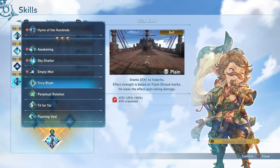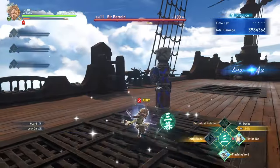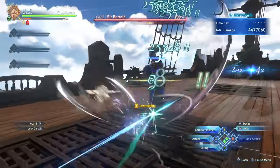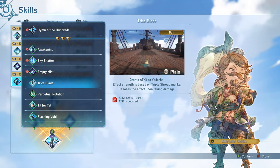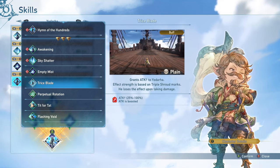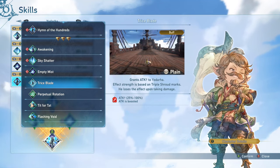As far as his other abilities, Trice Blade is probably the least useful effect he has, where you just gain an attack boost and you lose it upon taking damage. The caps for Yodara are pretty easy to hit, so you don't really need this attack boost, and the fact that you lose it upon taking damage makes it even less useful. This is probably the most useless skill and not something you should be running in pretty much any situation.